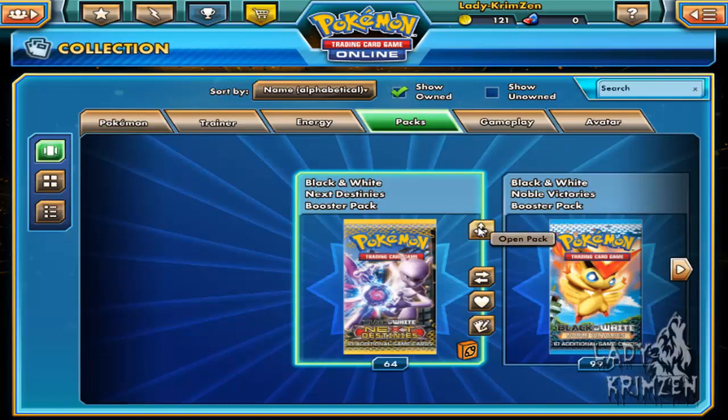I need to use Emboar as well. I may try and make a dual-type deck using Dark and Fire. Who knows, I might actually pull it off.